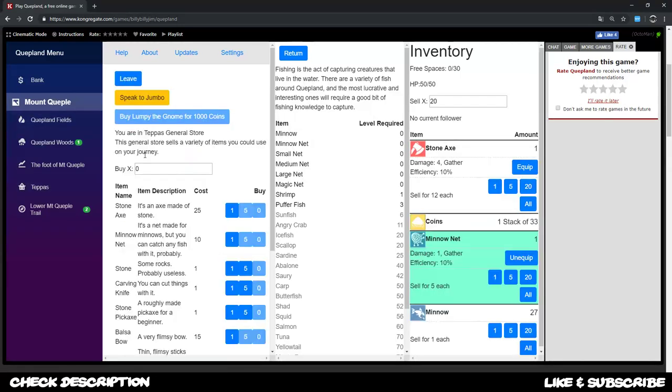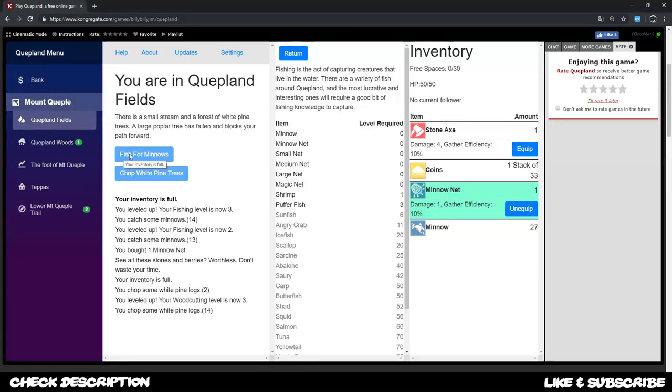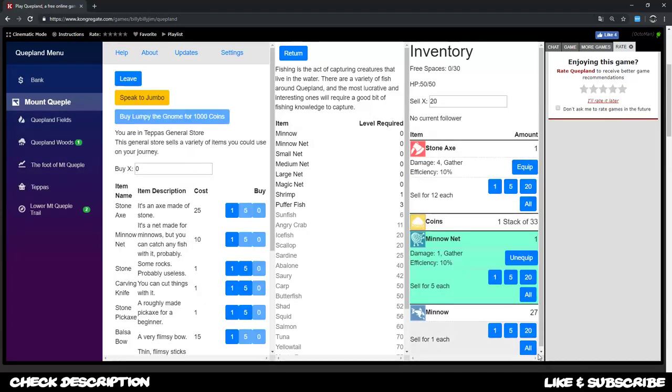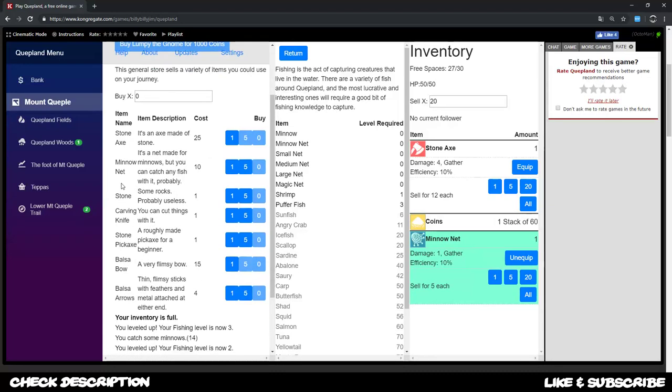I made my way to Tapas and went to the general store, where I was able to buy a minnow net. This minnow net can be used for fishing — for example, in the Quepland fields we can fish for minnows, which are the smallest fish. After fishing we go back to Tapas and sell all the minnows at the general store.